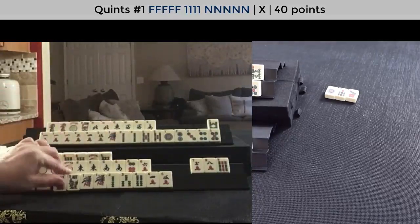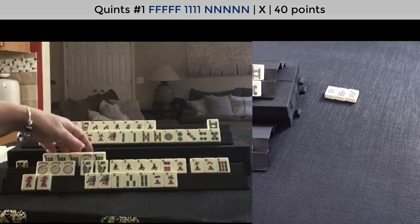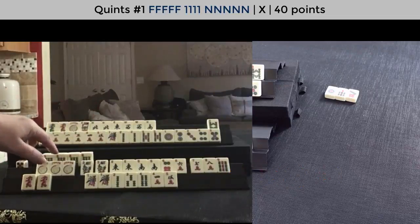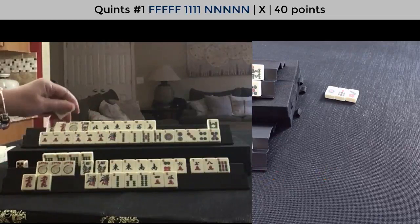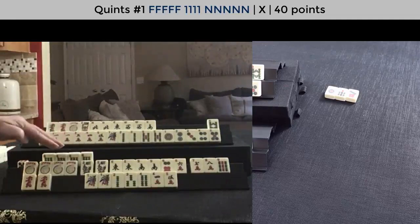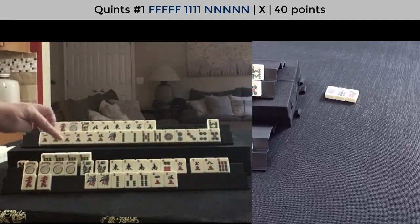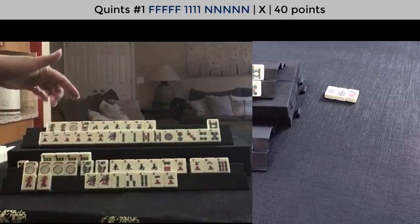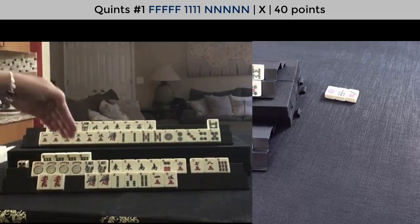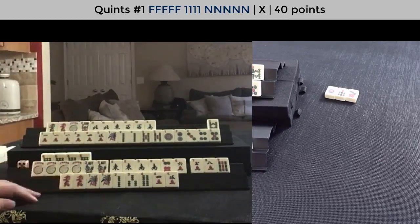We're going to go for a quint up here, so we're going to need these flowers right there. Wait — this is supposed to be a kong. It's quint — kong the number tile, quint. I almost messed that up. You can modify your exposure before you discard. So we konged, not a quint here — that was last year's hand. So the number tile is a kong. We have a kong — that's kind of nice, because a kong of a number tile is much more flexible than a quint of a number tile.